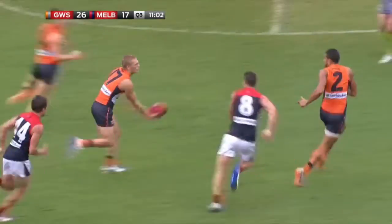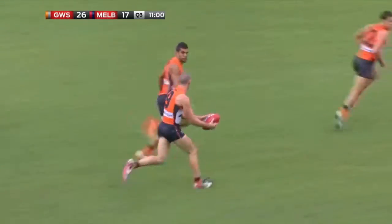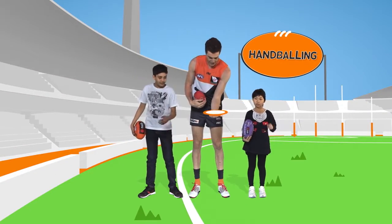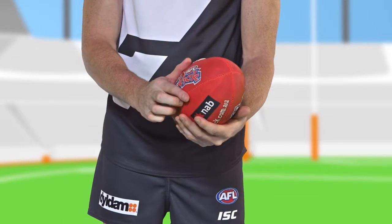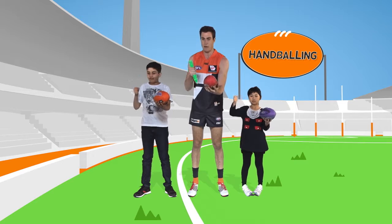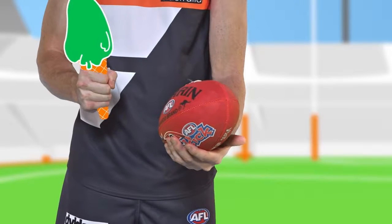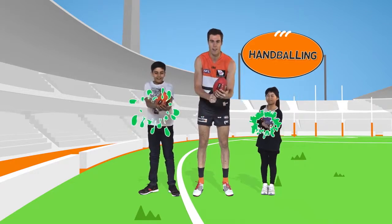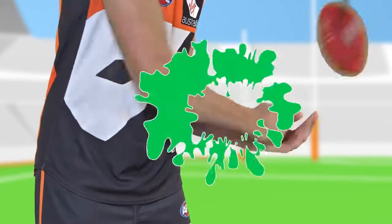The handball is one way you can pass the ball to your teammates. Here's how you do it. First, you make your hand look like a plate. And then you put the ball on the plate. Now take the hand you write with, clench your fist and pretend it's an ice cream. And then pretend to squash the ice cream into the bottom of the ball. And don't forget to follow through with your fist when you're finished.